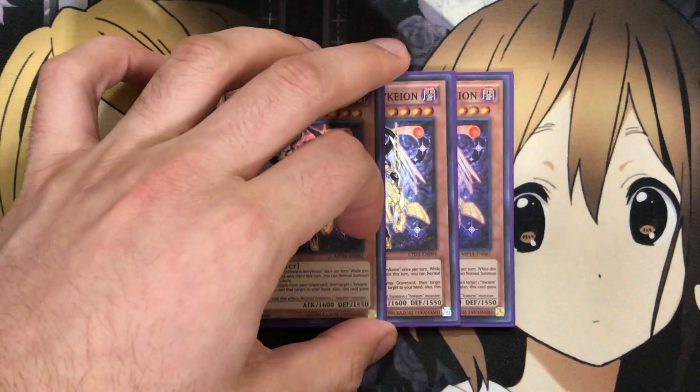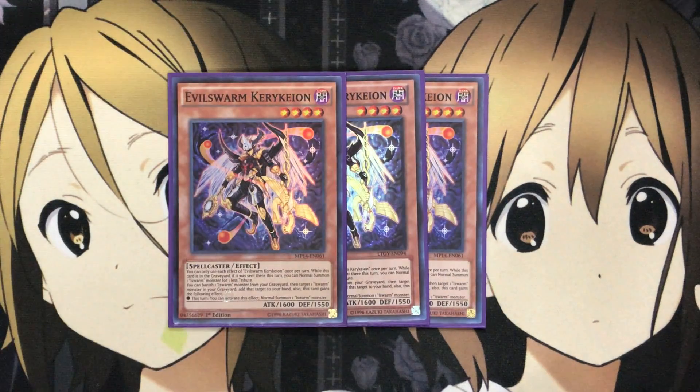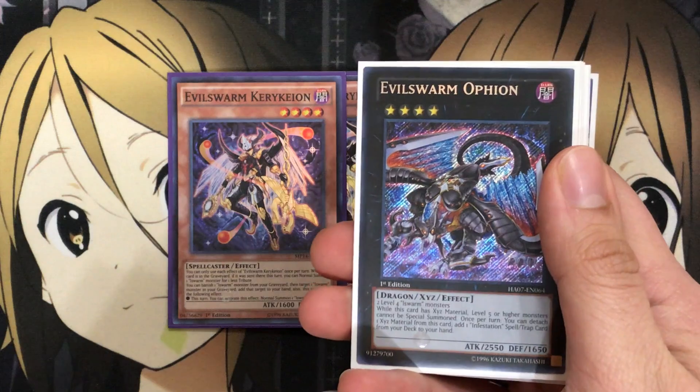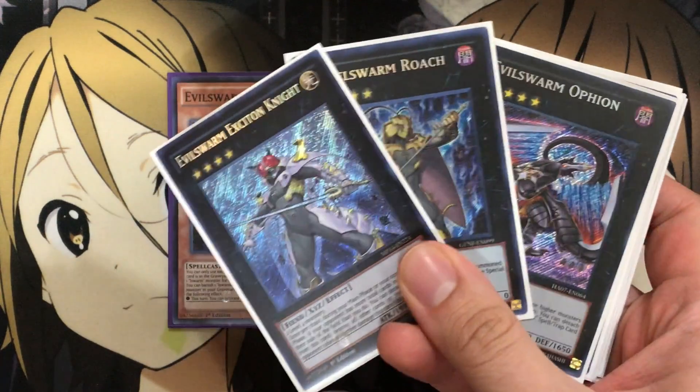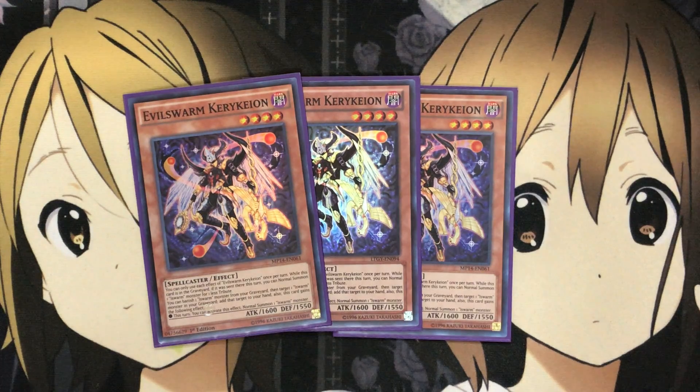For the L-Swarm monsters, I'm also trying out three Evil Swarm Kirkeon. Each effect can only be used once per turn. While this card is in the graveyard, if it was sent there this turn, you can normal summon one L-Swarm monster for one less tribute. You can also banish one L-Swarm monster from your graveyard, then target one L-Swarm monster in your graveyard and add it to your hand. This turn, you can activate this effect to normal summon one L-Swarm monster. It only needs L-Swarm monsters — not just Evil Swarm — which makes it even more helpful.